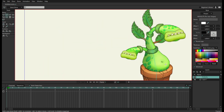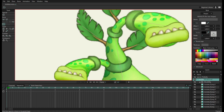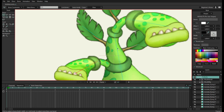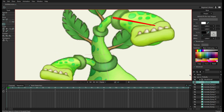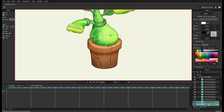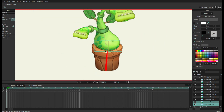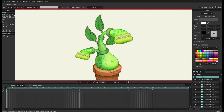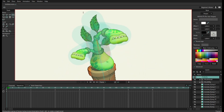Once you have all your bones, go back inside and select one of your sprites, then go to Bind Layer. Press the bone that you want it to follow. You can also select multiple images that you want to go to the same bone and bind them at the same time. And now that that's done, you have a rig!